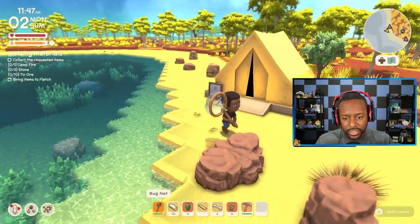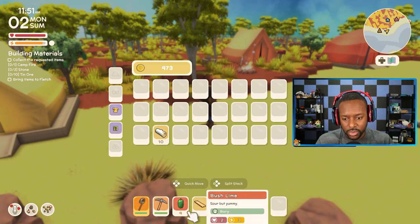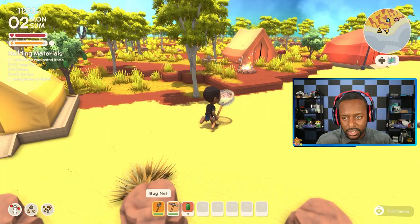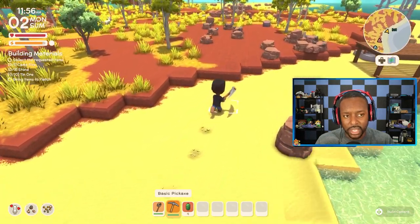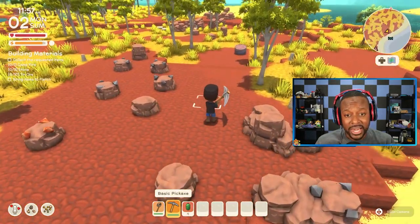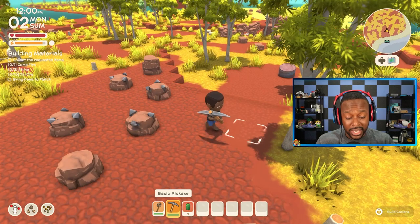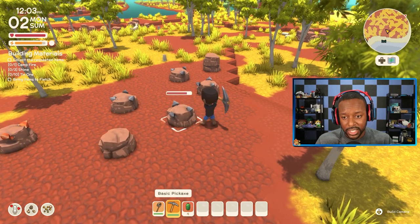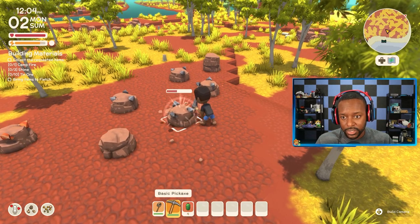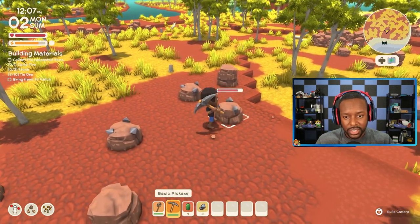This should be a good way to make money too — having a pickaxe means we can probably get a bunch of rocks and ore and sell them if we don't need them. Let's bust up these rocks. Look at that — 10 ore! Got a bunch of tin ore. I need tin ore — and also another campfire and three stone. So we need three stone, tin ore, and a campfire.